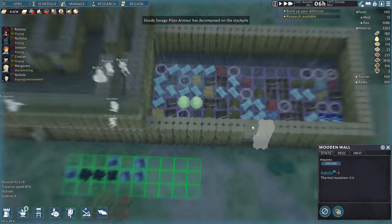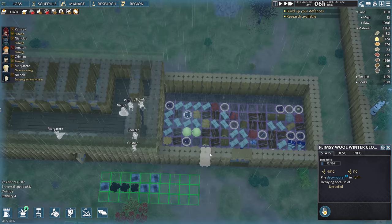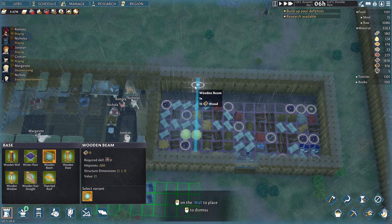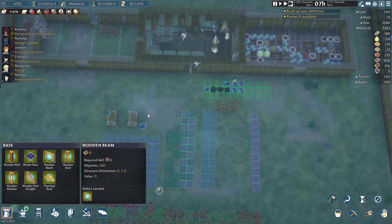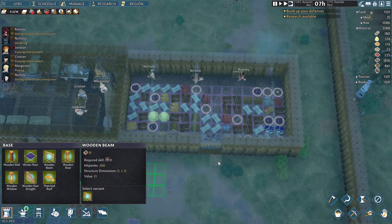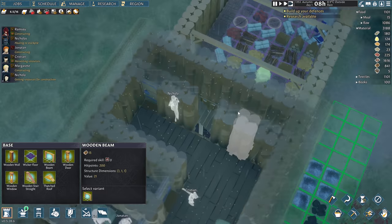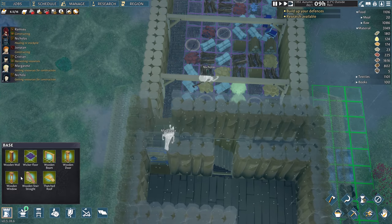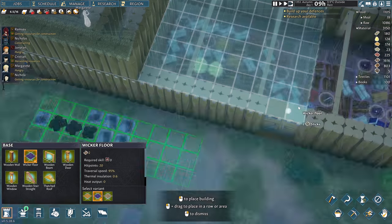Sturdy savage plate armor has decomposed — unroofed. Oh, I never put the ceiling on. That's great. You guys are really screaming at the screen — put the roof on! We'll get that roof on there. And we'll do a similar door right out here. Okay, here we go — this is coming together. This will be like the Borg hive. Can we do this? Yep — it's gonna allow it. Perfect. All the way across here — lovely.